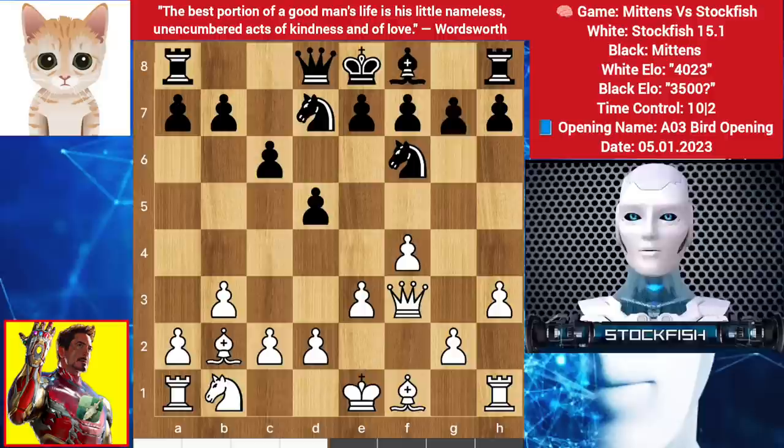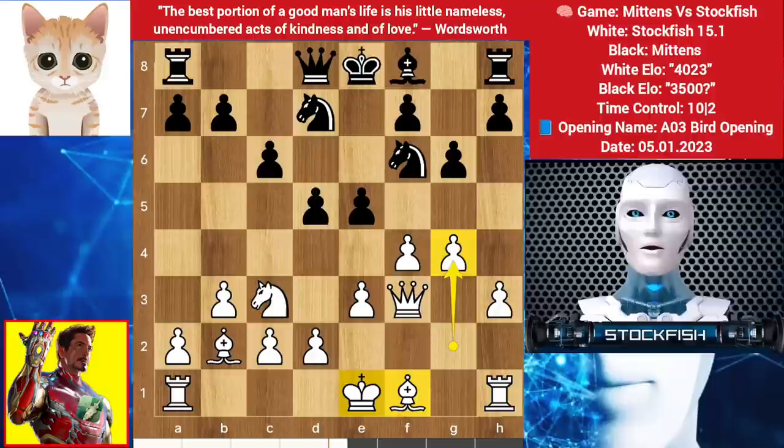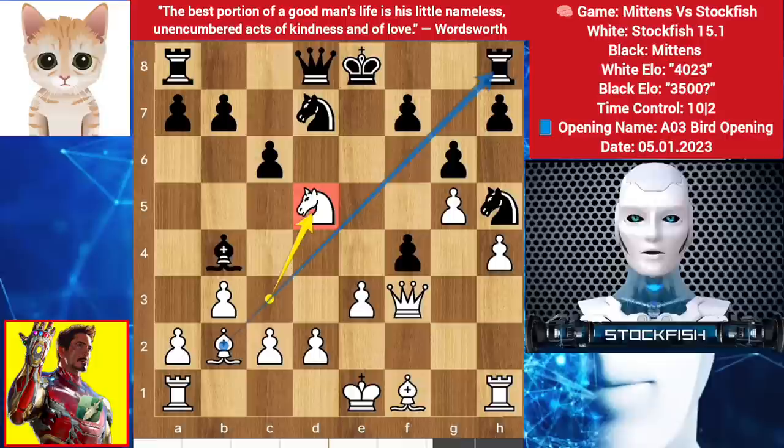Knight comes to c3 — my cat is trying to open the center with e5. Taking the pawn is not good whatsoever because it will activate the knight. So I pushed my g4 pawn, I want to play g5 and castle. Bishop comes to b4, h4 by me. You might wonder — why not just play e takes f4? But things are not so easy. If that happens, then g5, knight h5, then knight sacrifice on d5 square, targeting the rook with the bishop and also threatening more — position will be very bad for you.